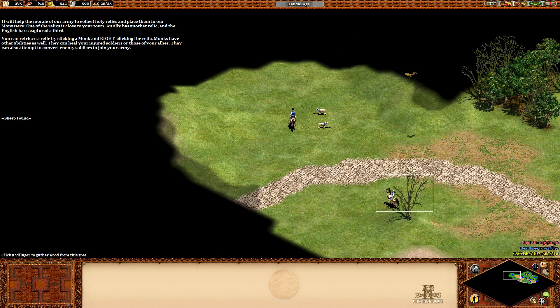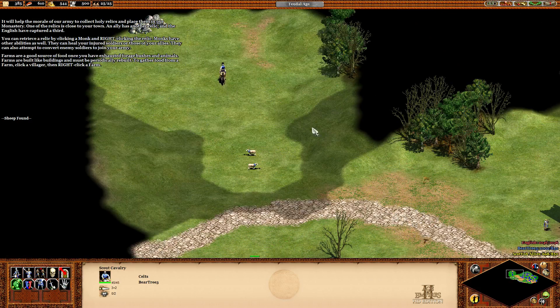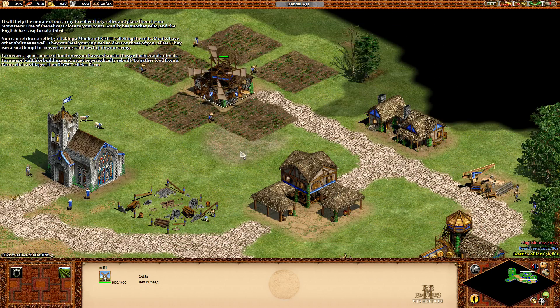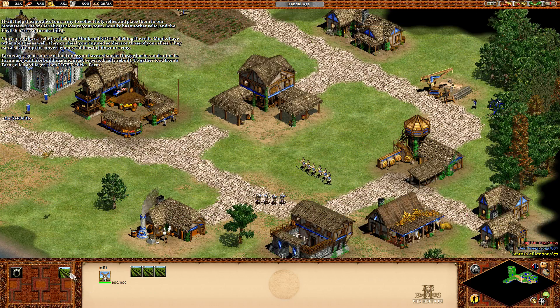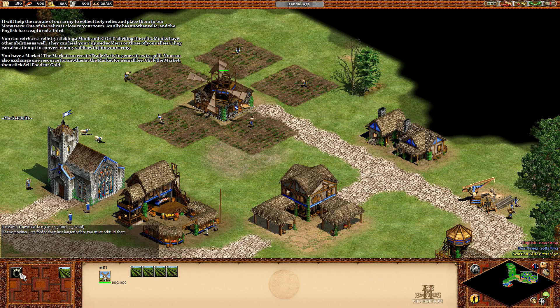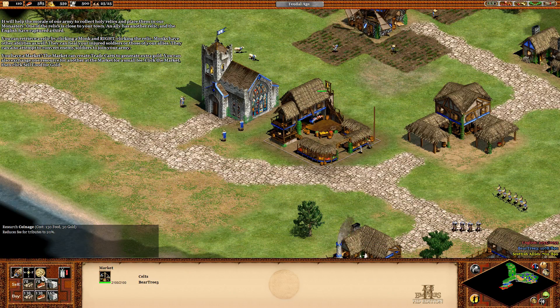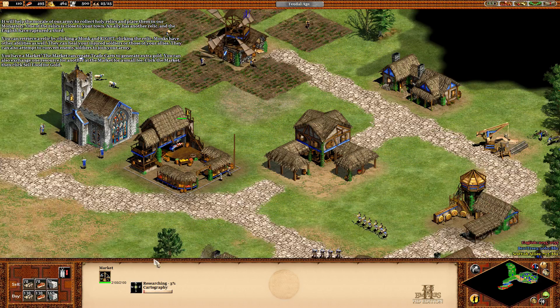Farms are a good source of food once you've exhausted forage bushes and animals. Farms are built by villagers and must be periodically rebuilt. To gather food from a farm, click a villager then right-click a farm. The market can create trade carts to generate extra gold. You can also exchange one resource for another at the market for a small fee.